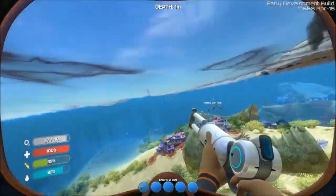Survival, personal — okay, let's worry about getting a Seamoth first. I just need a power cell, which I have, and a titanium ingot, which should be very easy to get.